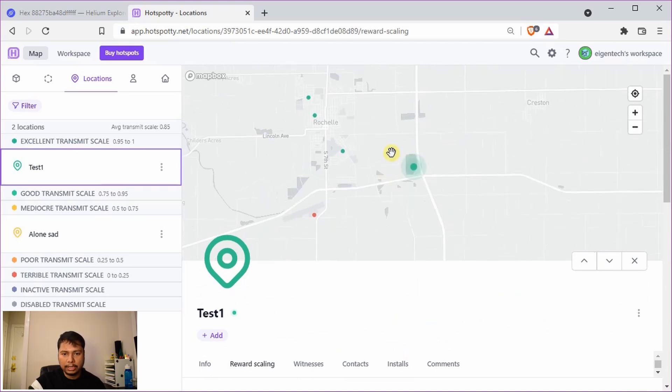In practice, you always want to place your helium hotspot close to other hotspots so that your transmit scale is 1 and you can still witness each other to earn HNT. However, there could be situations where you are unlucky and your transmit scale is still not 1 even though there are not many hotspots around.